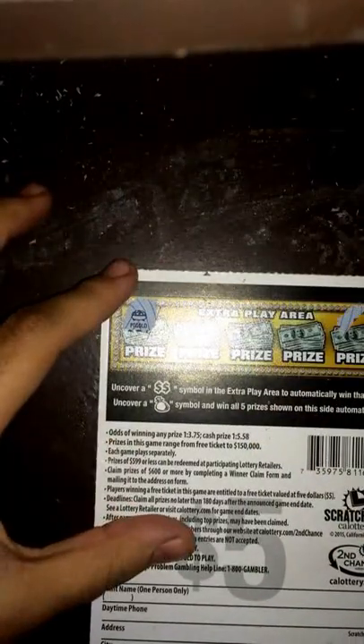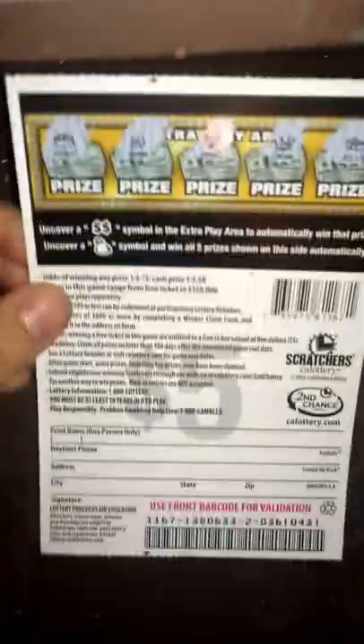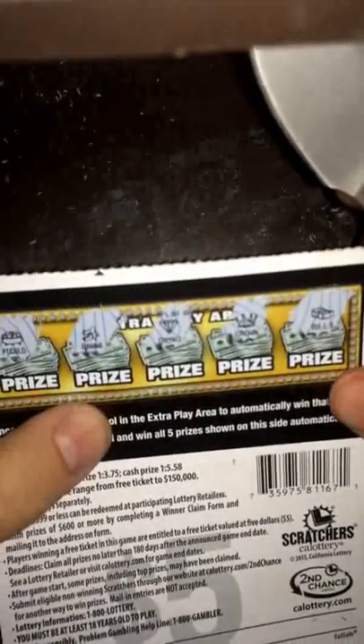I got a pot of gold — nothing there. I got a bills symbol — nothing there. A crown — nothing there. Diamond — nothing there. And banana — nothing there. So it looks like nothing there, guys. I can see: pot of gold, banana, diamond, crown, and bills. I needed to get the double money sign symbol or the money bag symbol to win all five prizes — but no luck.